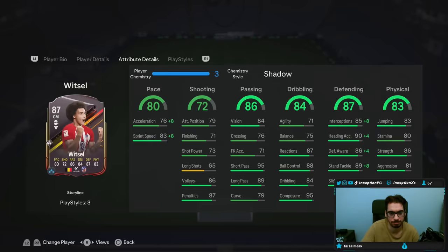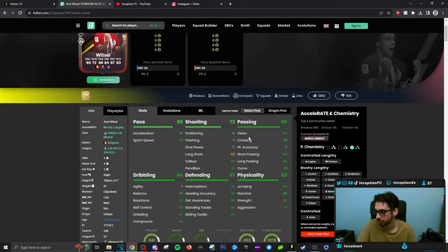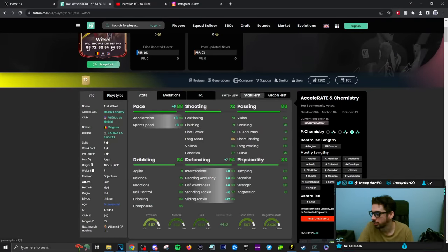Improved aerial physical presence. We're going to be trying this card out on the shadow chemistry style because the shadow chemistry style is going to be keeping him on the mostly lengthy accelerate, which I feel like is going to be very ideal for the way that this card could potentially perform in game. He has some shooting capabilities, but if we're going to be trying out this card on our team, it's mainly defensive capabilities that we care about the most.